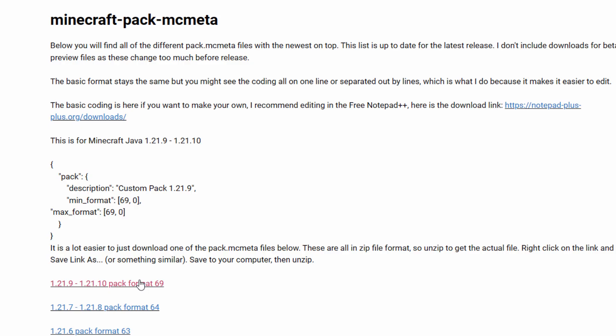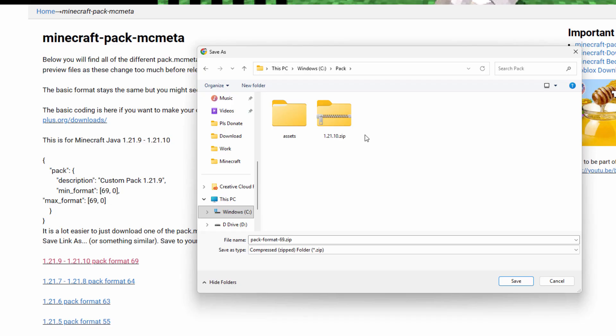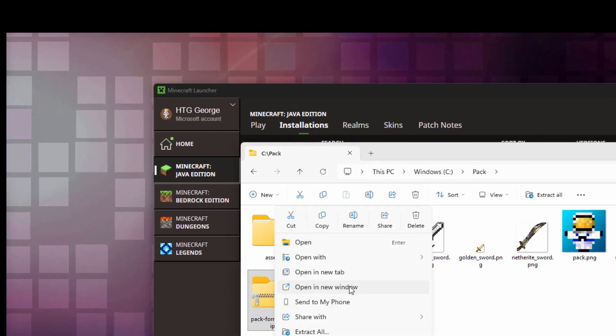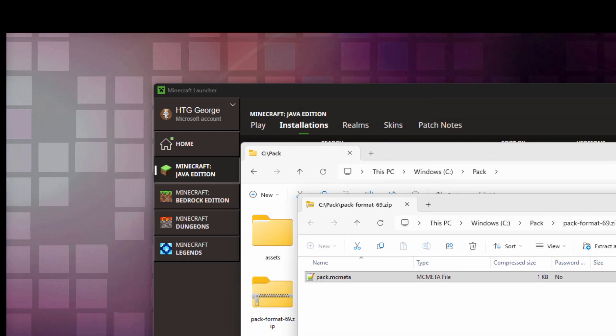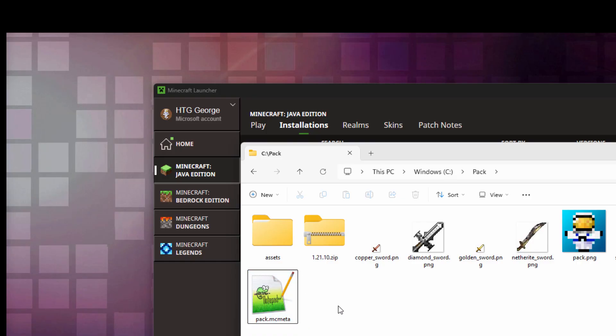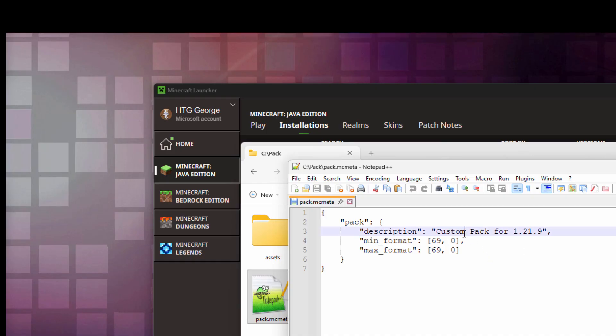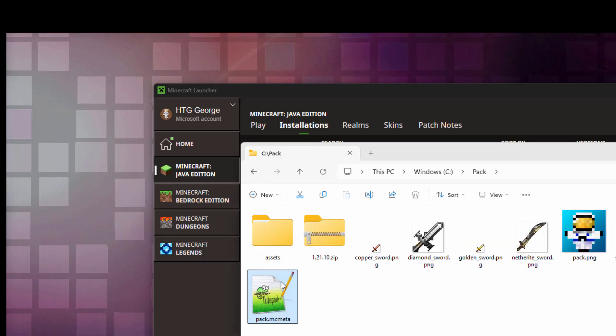To get this file, just click on it and download it — it brings up a download window and I'll put it into the same working folder. We now have the new pack. Let's right-click it, open a new window, drag the pack.mcmeta down here, and you can close and delete that download. You don't have to touch the file if you're making this for 1.21.10, but you may want to just change the name. I like editing these in Notepad++, which is a free download. I'll change the description to 'Custom Swords 1.21.10'. That happens to be version 69 — I'll change the max to 79 for future-proofing. Save that, and our pack.mcmeta is all set to go.